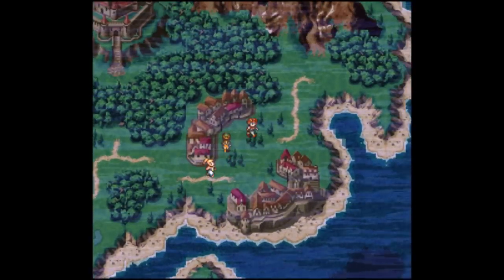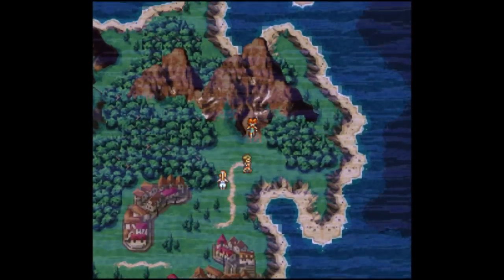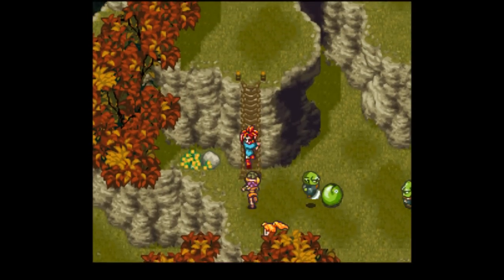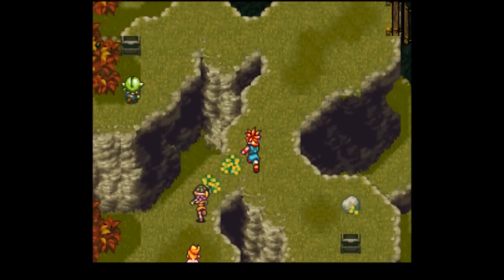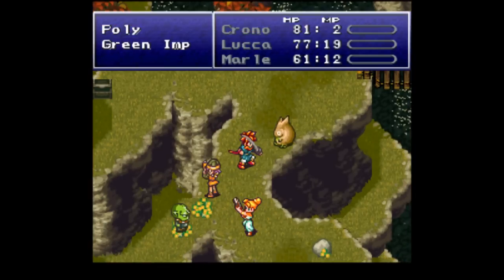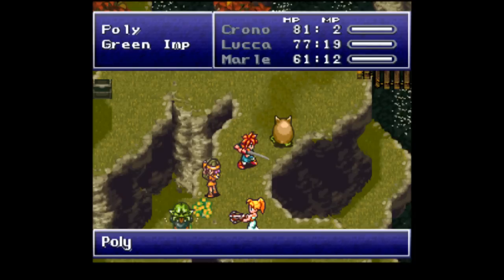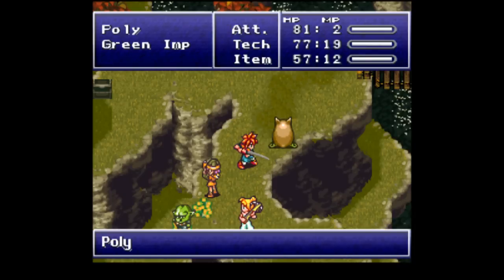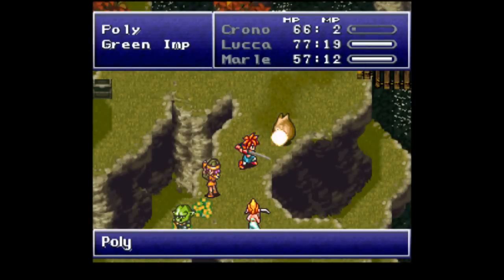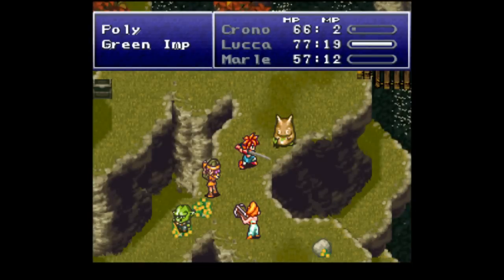I was looking for something that is not there yet, so just ignore that. Head back to Truce Canyon — we're just gonna go back to where we came from, how we ended up in this time period. We got another battle. These Poli guys are stronger than their green counterparts. They counterattack every time you attack, so they can do some damage. They have about 100 HP.